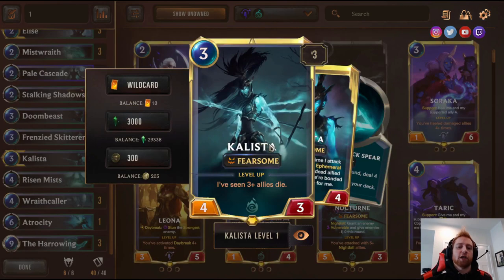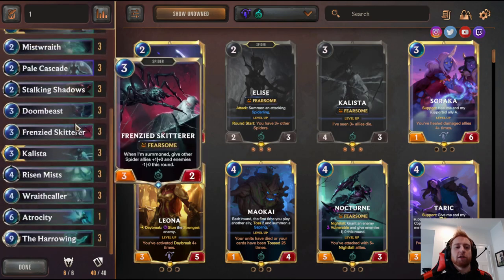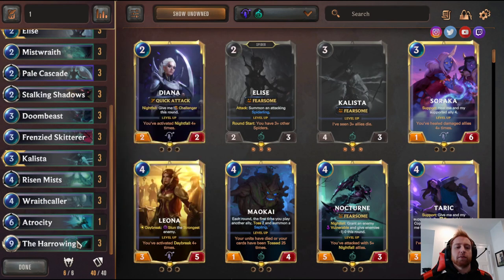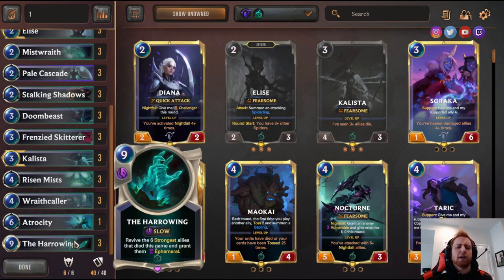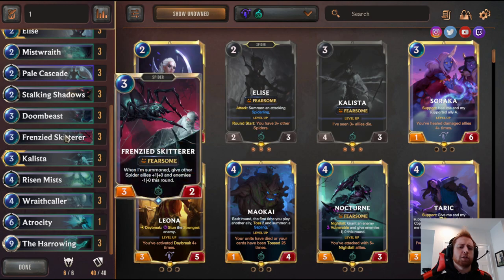Kalista — you have to craft this champion. You start with two Elise, so you only need four champions total: three Kalista and one more Elise. Even without Kalista this deck is good — you can honestly just run two or three Elise. As long as you have the core of the deck you're fine, and nothing's too expensive. There's only one epic card. For all these decks, you don't need the full list; it's supposed to be a budget deck for beginners.